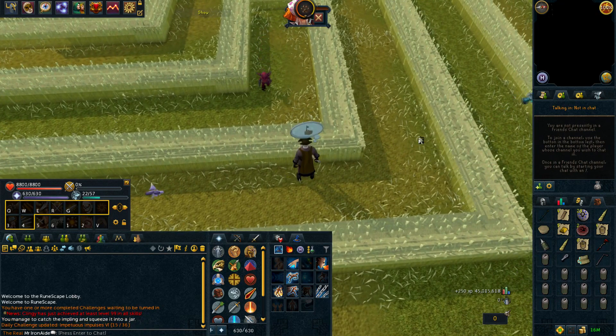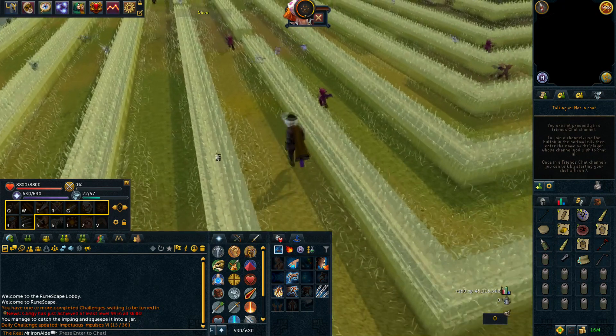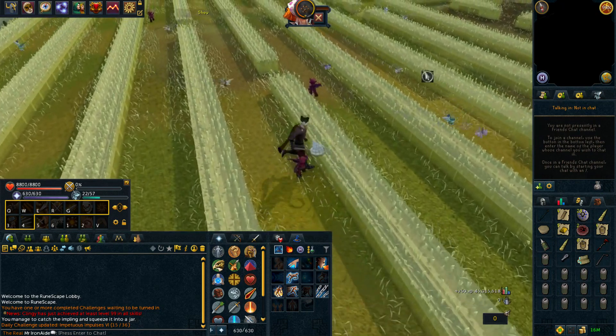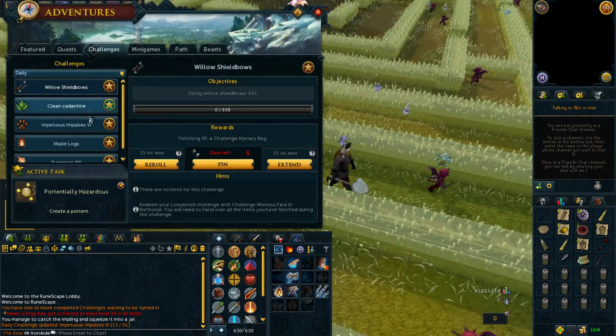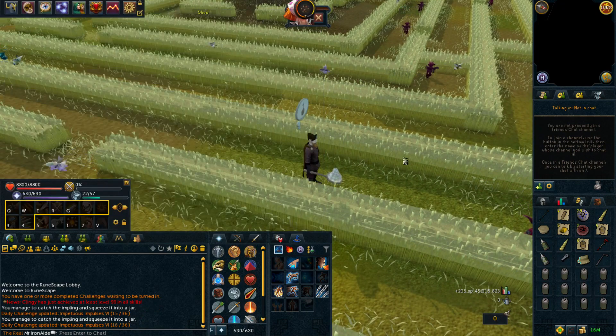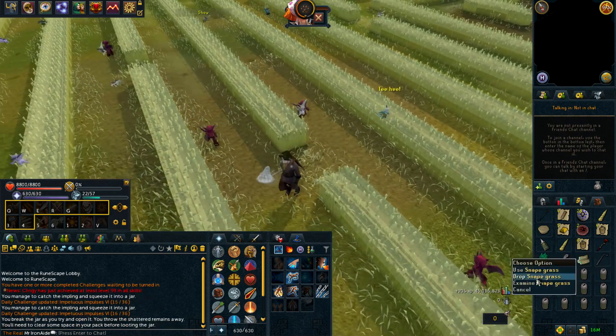We are working towards Prifddinas a bit slowly here, so something Prifddinas-related. But we do have a daily challenge to do these impetus impulses. I haven't done this before, so we'll see how it works. We've got to get 36 of either nature, eclectic, or magpie implings. Hopefully the thing works — I've been just grabbing random implings along the way as well, which is fun.